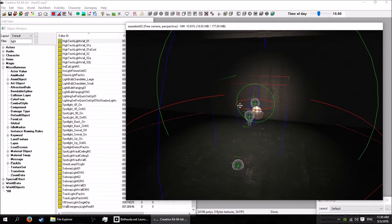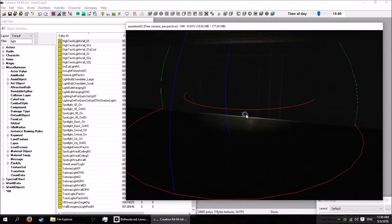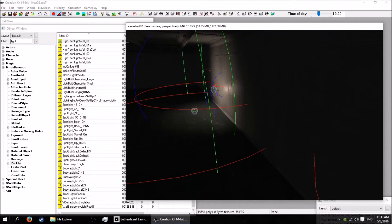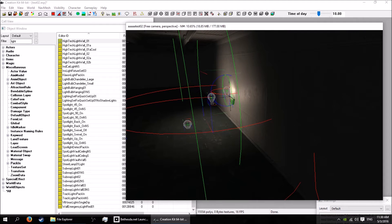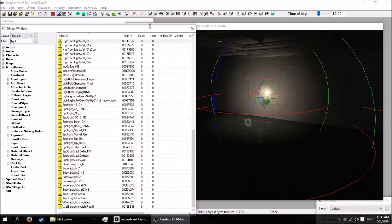Anyway, I'll just delete it and drop it in again so it's all selected. There we go — it's on the wall. Turn the locking off and just put it on the wall. There you go, pack-in on the wall. And I'll show you how to make them as well.